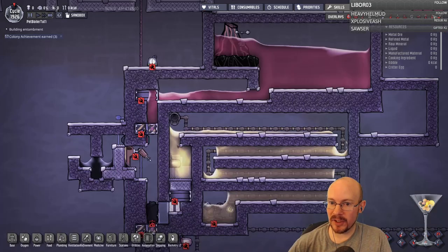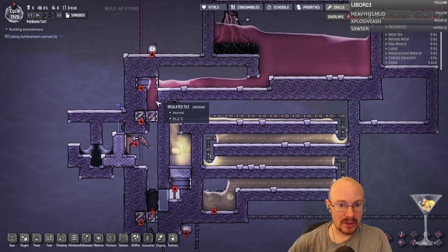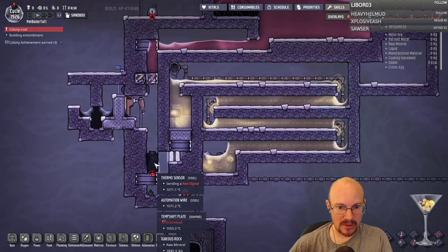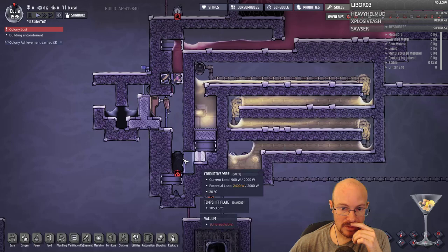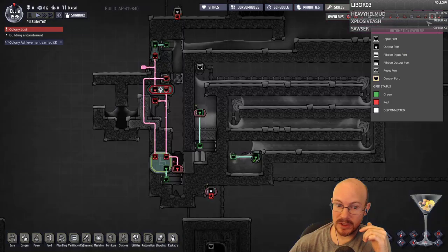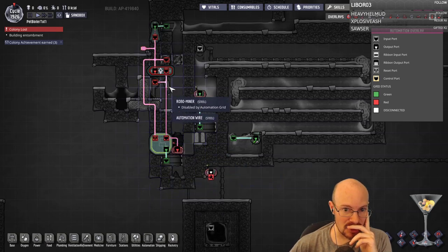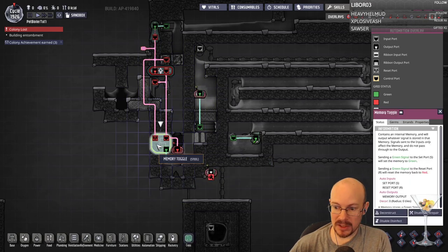Basically, the idea behind this is: you got lava that comes in, you got two doors that control the lava flow, this miner mines it out. I want to make sure that the way I did it is correct. So, let me look at the automation here — basically, we have a green signal to this door that lets stuff come through. This robominer actually should be mining right now, so I think I actually need to cycle this system to see it work.